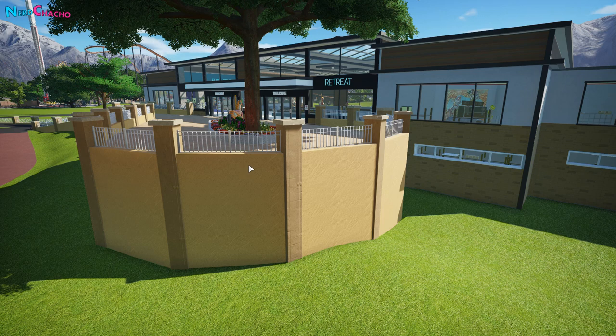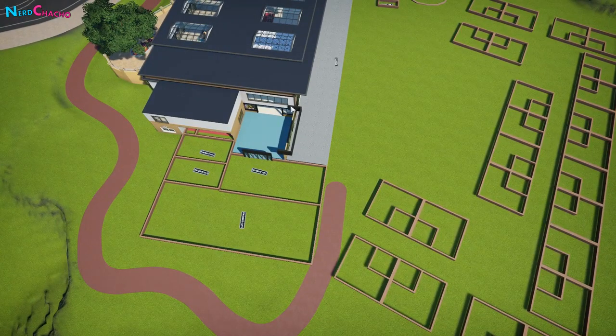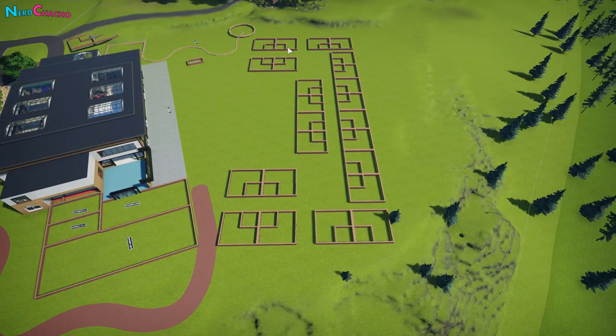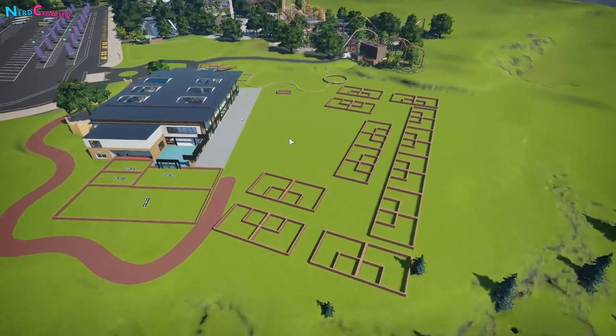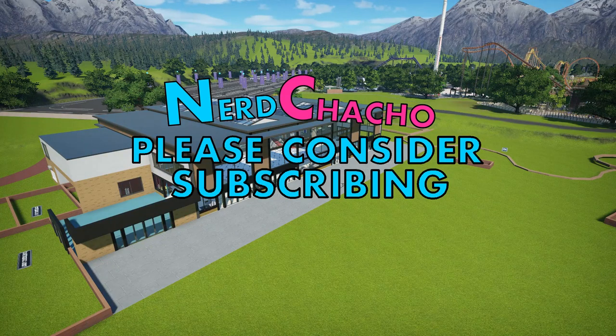That's it - the Retreat's central entertainment hub is now done. Thank you so much for coming along for the ride. If you like the episode and want to know what happens next, leave a like and subscribe. In the next episode we're going to focus mainly on the conference centre and finish the entertainment inside. For the hotel rooms, I'm thinking of treating them like Planet Zoo staff rooms - two templates of each room type, then just copy them around. Anyway, thank you guys, keep yourselves safe, and I'll see you for the next episode.